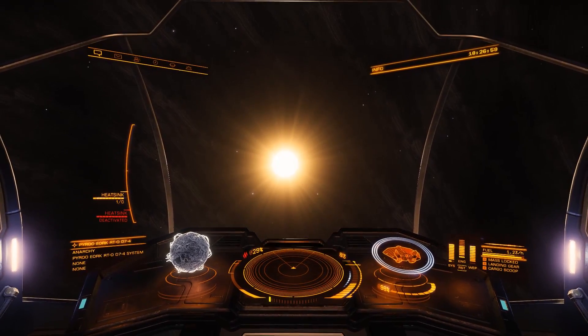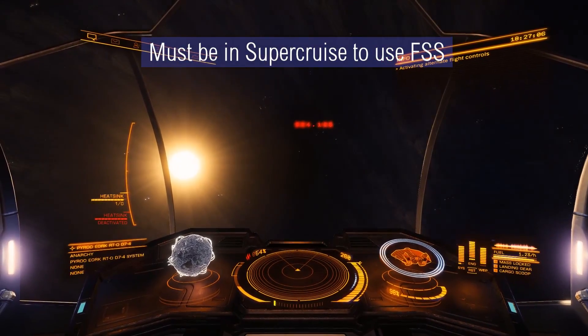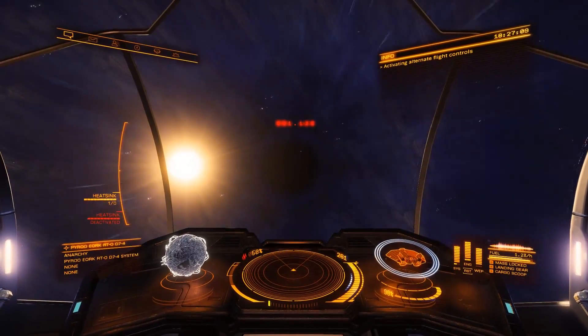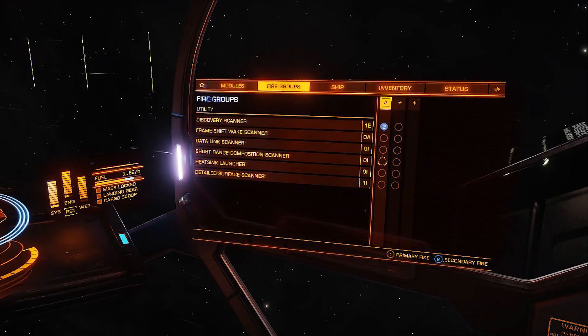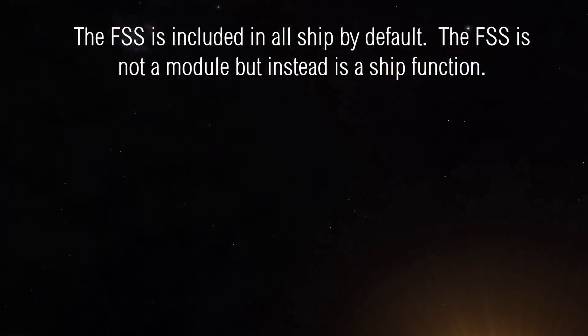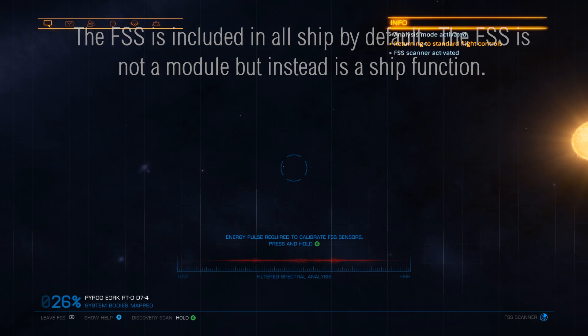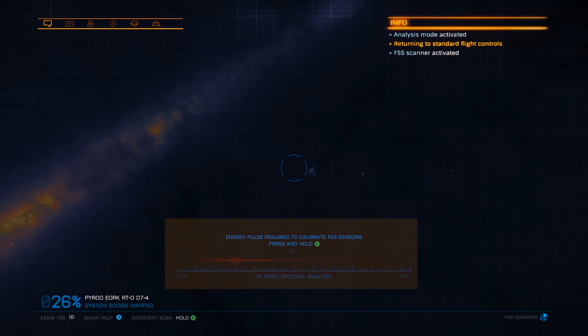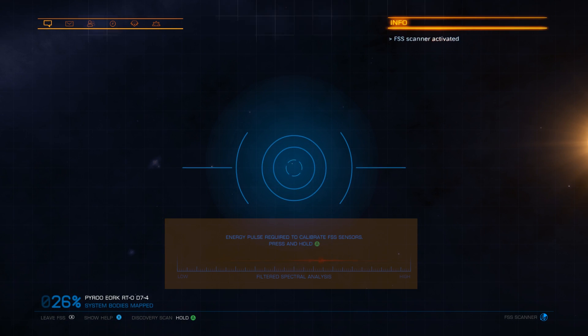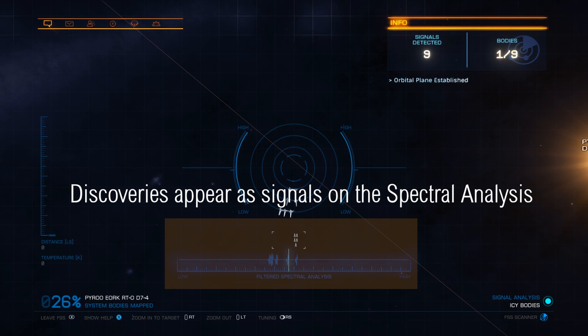Let's get into the tutorial and look at how to use the Full Spectrum System Scanner. The first thing you're going to need to do is to make sure you're in Super Cruise, as the exploration tools will not work in regular flight modes. Also, make sure you've bound your Discovery Scanner to a fire group in your ship's right-hand panel. Once in Super Cruise, use your keybind to open the FSS. This will bring up an overlay that will allow you to discover stellar bodies within this particular star system. Use the Discovery Scanner using the fire group, and you will see it reveals the stellar bodies and other things that are locatable within this star system.